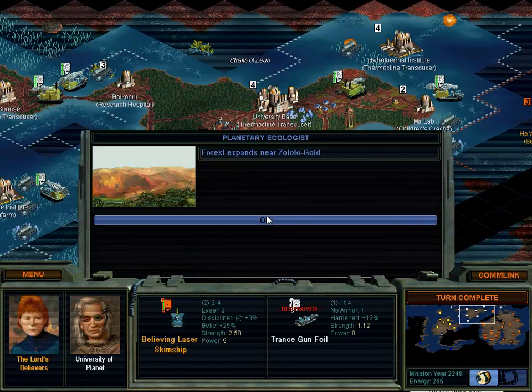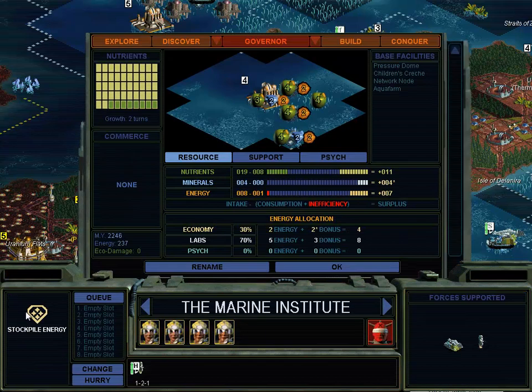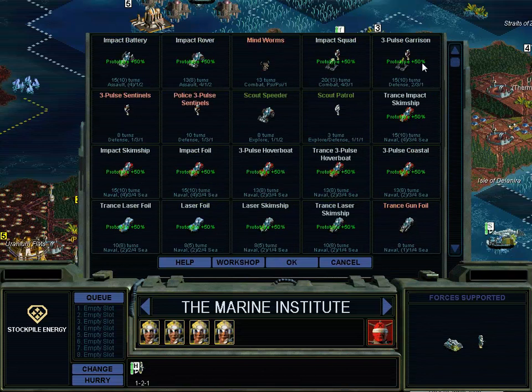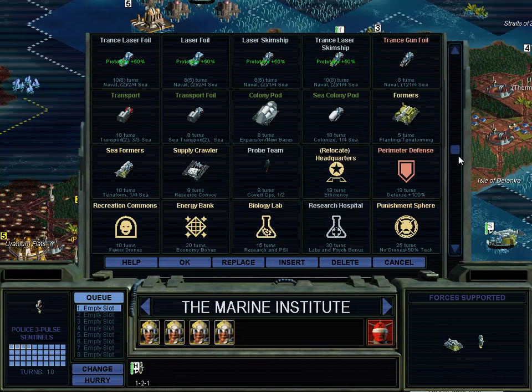Oh no! Alright, we lost our ship to Miriam. Goddamn you - we're going to be coming for your places. Marine Institute builds aqua farm. Let's go and build a second defensive unit in these places. One of you, and then we'll queue something up after so that you don't auto build a bunch of them.